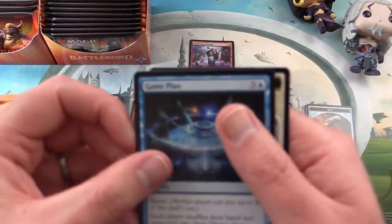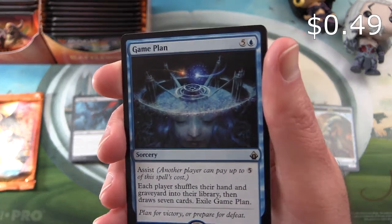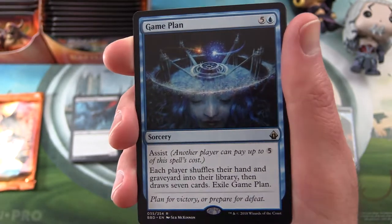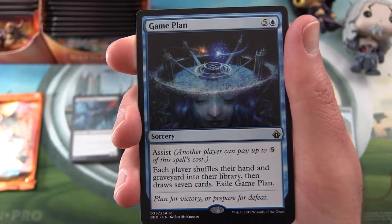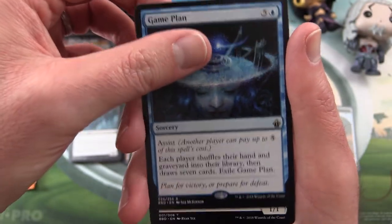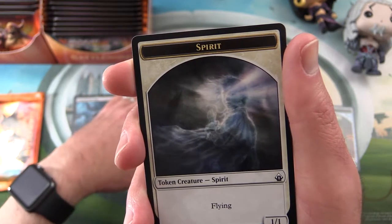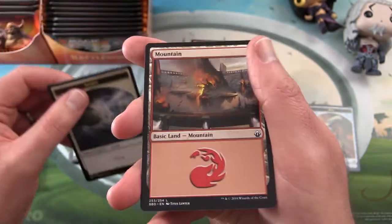The rare is A Game Plan — a sorcery for six mana with assist, so another player can pay up to five of this spell's cost. Each player shuffles their hand and graveyard into their library, then draws seven cards. Exile A Game Plan. So it's pretty much like a board reset type thing — start all over again. Also a spirit and a mountain.